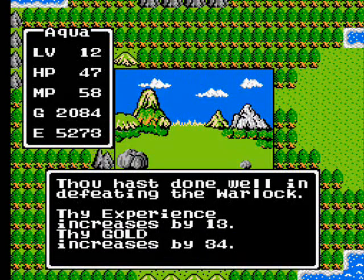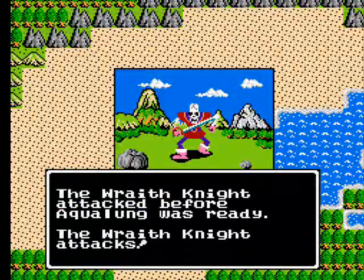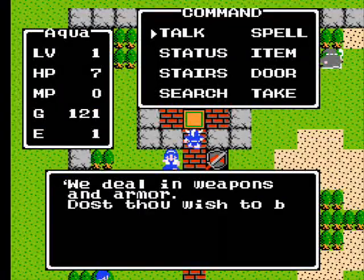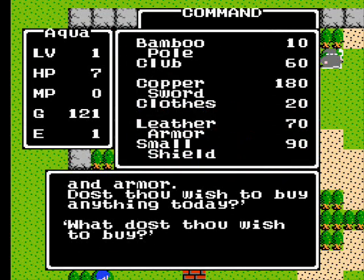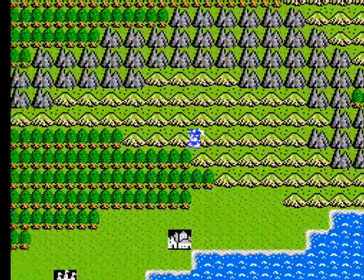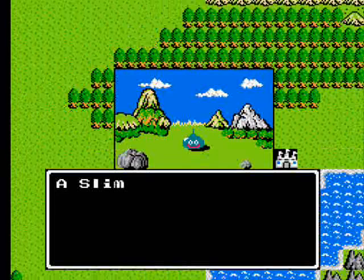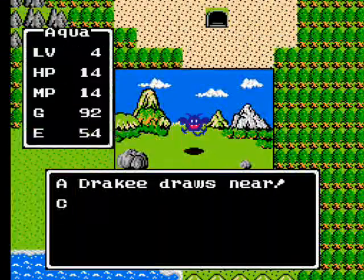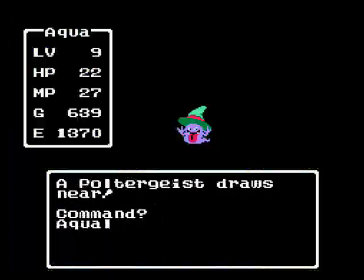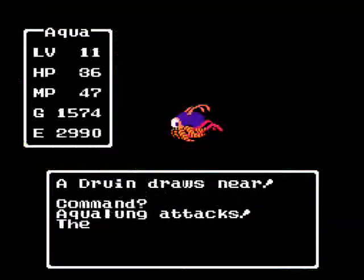After defeating an enemy, you'll get a certain number of experience points and gold — the numbers vary based on the strength of the enemy. You save up gold mainly to upgrade your armor, weapons, and various other items, while experience points are what you need to level up. After reaching a certain number of experience points, you'll advance a level and gain attribute increases and sometimes learn spells. Every enemy also has at least one counterpart: a stronger version palette swap with different colors, sometimes an additional weapon, or an inverted image of a monster.